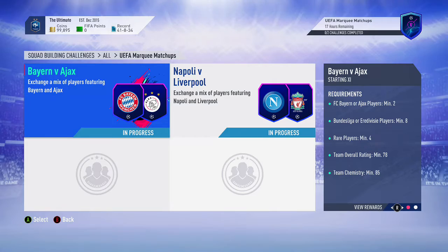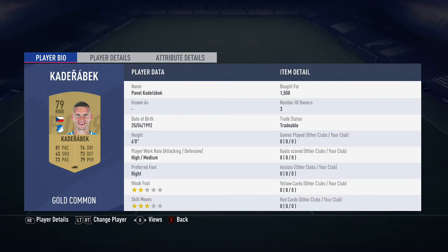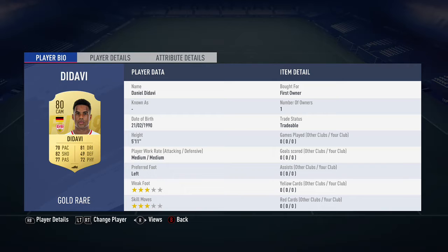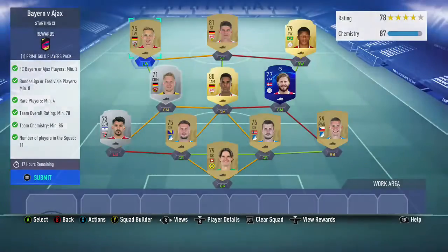So the first SBC is going to be the Bayern and Ajax one. Here's the team that I've presented on screen. In net we've got Hitz, right back Kader Rabek — I'm not going to try and pronounce everything, I might get some wrong. We've got Nordtveit, and I'm only using that UEFA Champions League player because I have him in my club. But you can use Tadic there, that is the better player to use. Didavi, Hartman, David Neres, Gomez, and Kittel. That's the first one complete. Don't worry about the UEFA Champions League player — you can use Tadic there and it will still work.